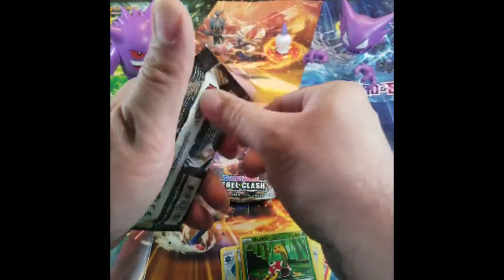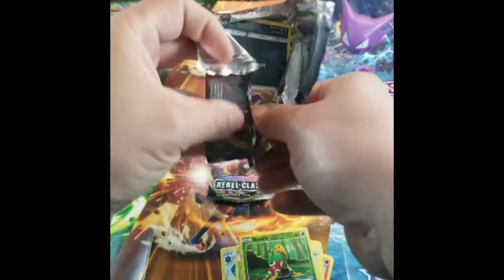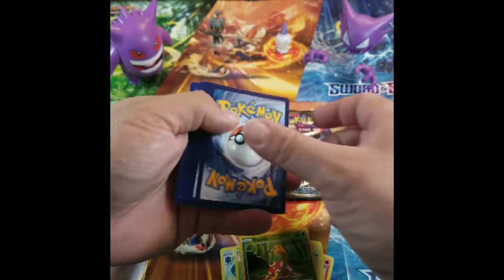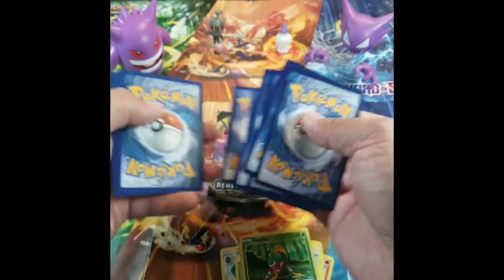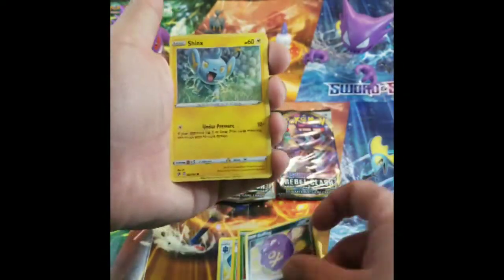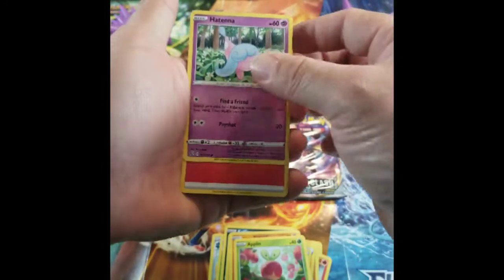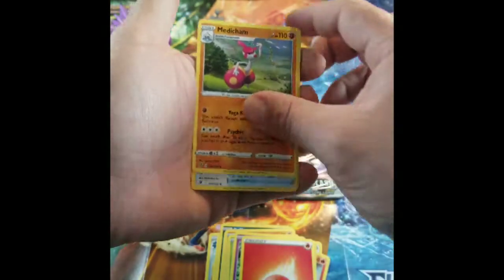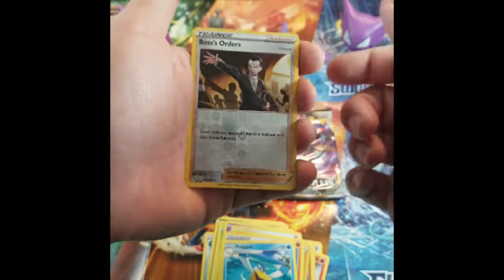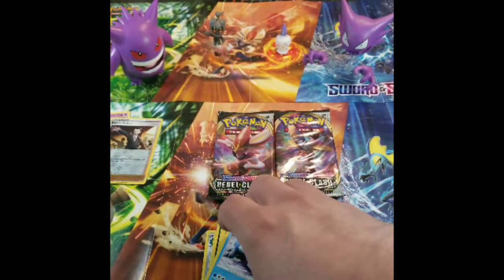We'll go with the Inteleon. That card is a little bit bent — that's full art. Alright, so: Koffing, Shinx, Galarian Yamask, Applin, Hatenna, Fire Energy, Medicham, Poke Ball, Pelipper, Boss's Orders — it's a good card — and Galarian Darmanitan. Gonna put that Boss's Orders to the side.